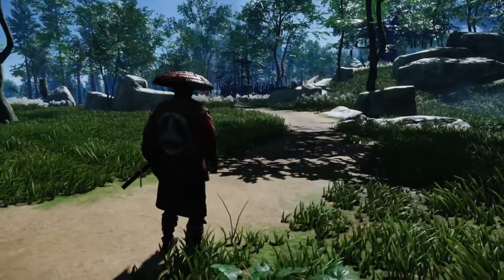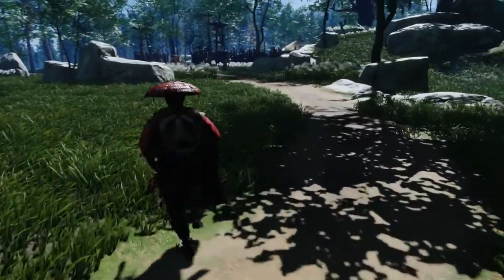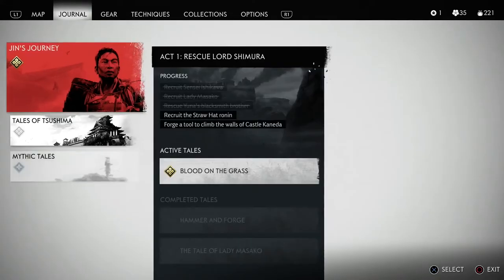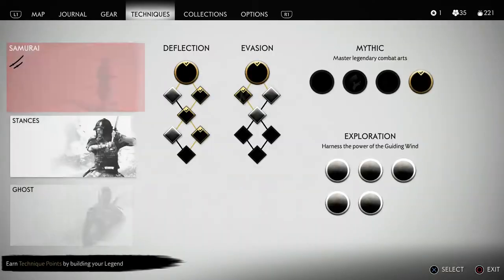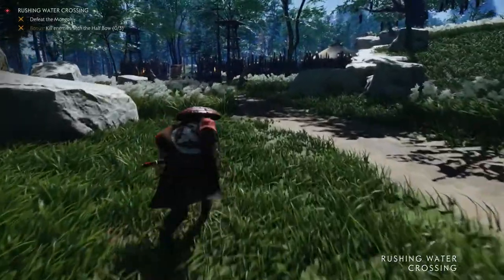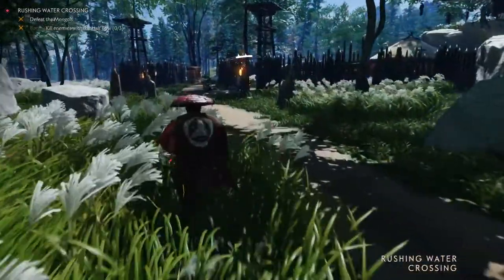I've come back to the area from the farming video where the two bears are and the chest is. I'm going to show you how this charm works. We'll look at my inventory — in the satchel under goods, we have 56 predator hides — so we're going to see how well this charm performs.